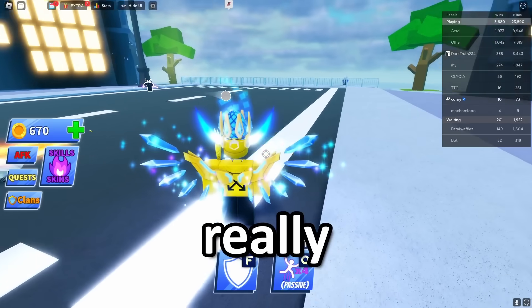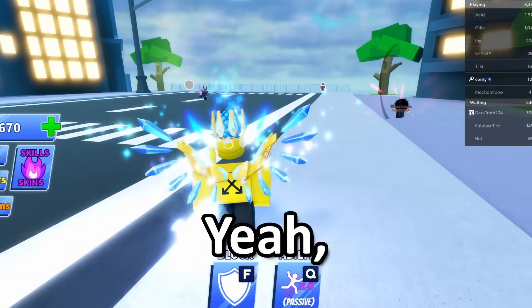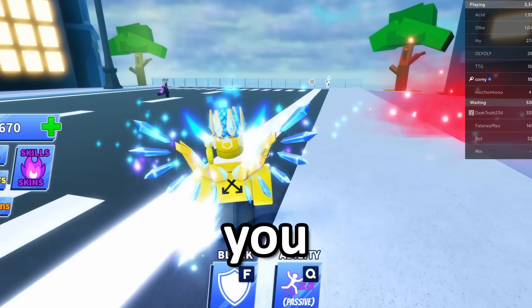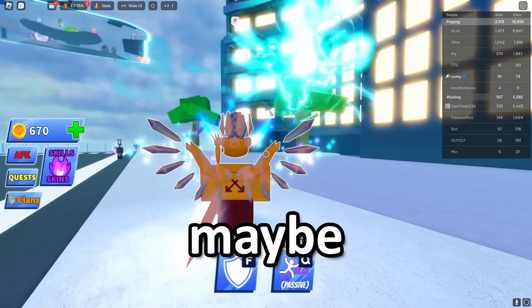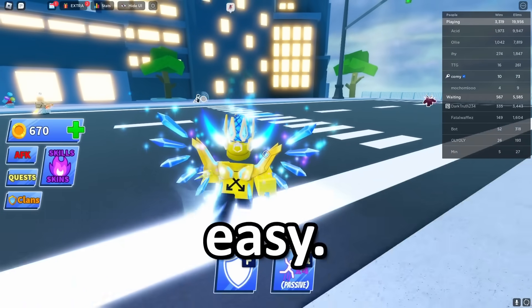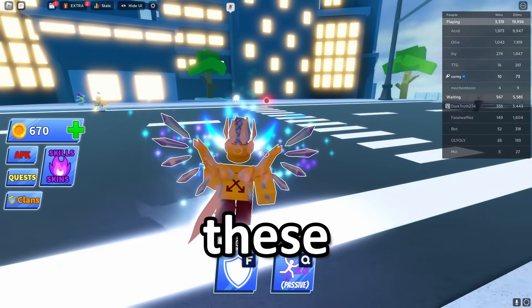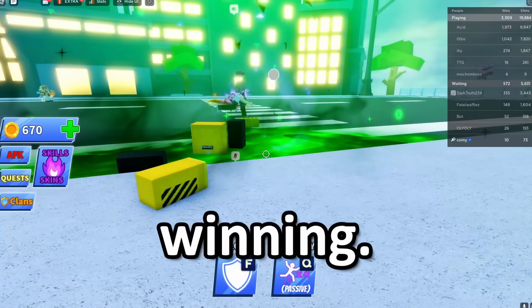Death Ball is also really easy because all you have to do is beat a boss fight — but here's the fun part: you don't even have to contribute to the boss fight. If you really want to, you can just sit there and leech off everybody else. Nobody's gonna like you, but you're still getting your badge. Both of these badges combined maybe took me 10 minutes, not even. If you've already played both of these games, that's even better — you can literally just win.